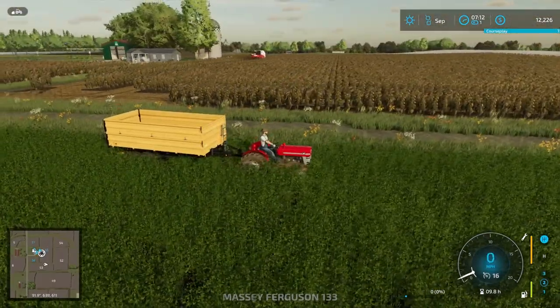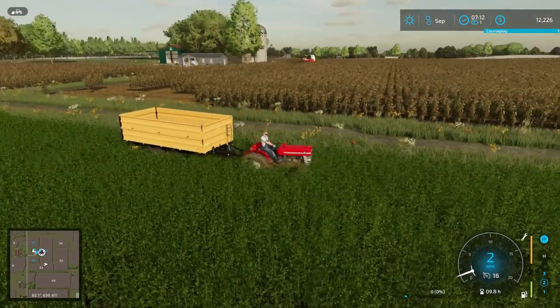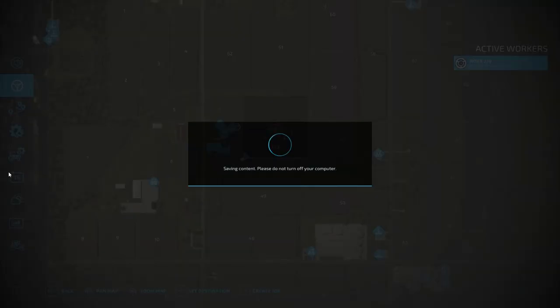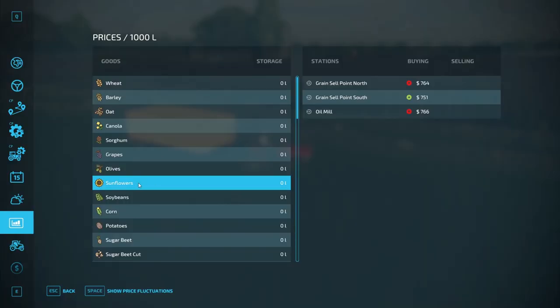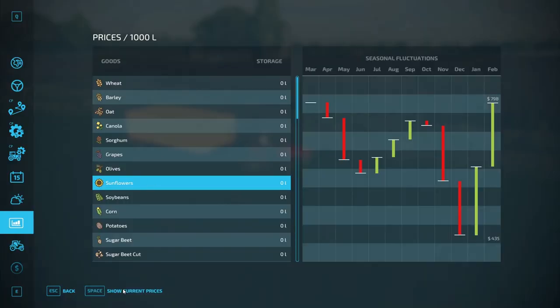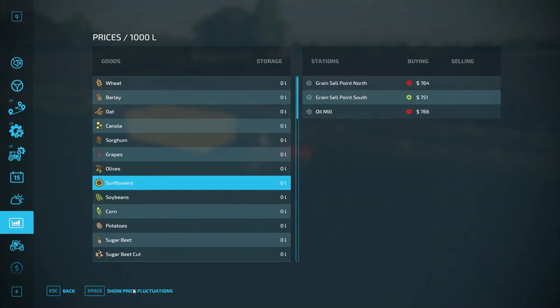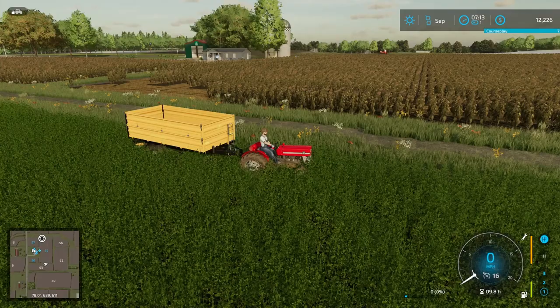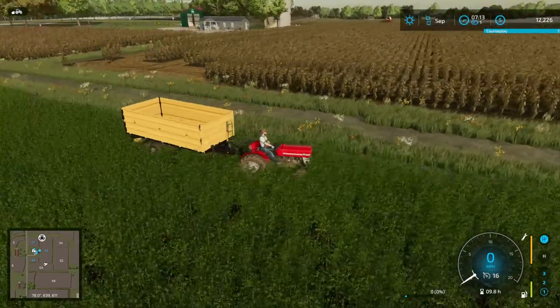We'll catch up with you guys when these fields are harvested, as this is going to take a while. Right now it doesn't look like there's a selling reason right now, so let's see when the next sell season for sunflowers is going to be. I believe it's like July right now. The selling season won't be until February. September is already a peak — we could sell now for $7.666, which isn't bad. We could be getting an extra $40 per thousand liters, so we'll hold off.